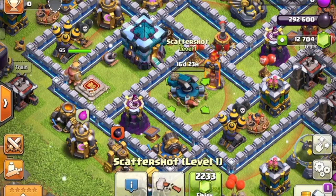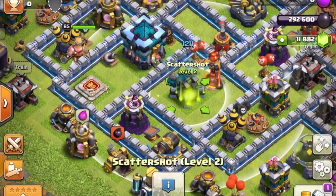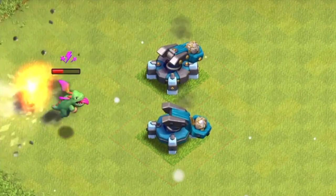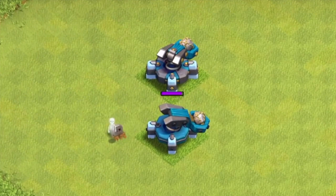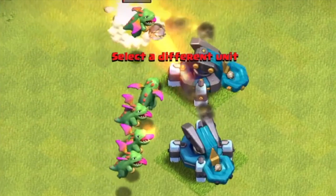Today's sneak peek was the Scattershot — this is the new defense available at Town Hall 13. I briefly talked about this in my previous videos as the mysterious new defense coming with the Town Hall 13 upgrade, and I wasn't sure what it was, but now we know it's called the Scattershot. I'm playing some gameplay of what it does on screen right now.